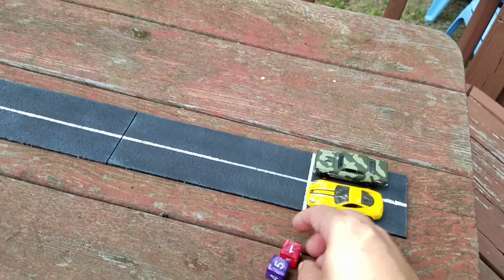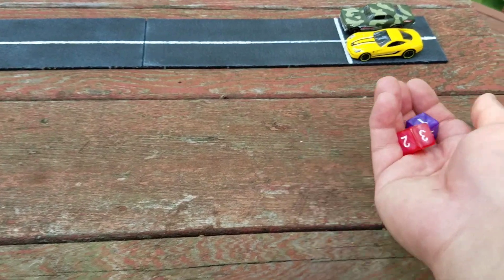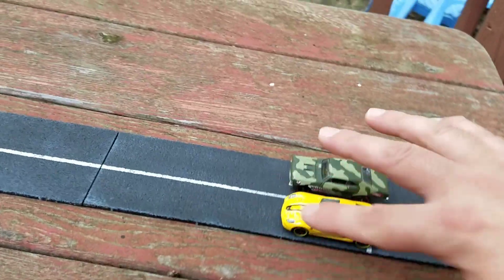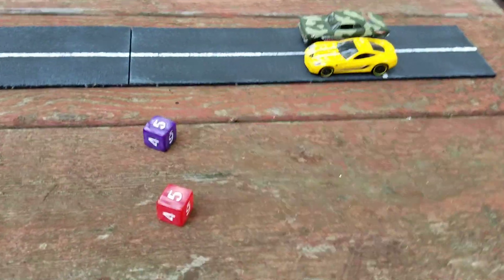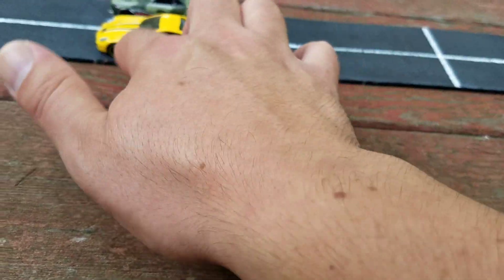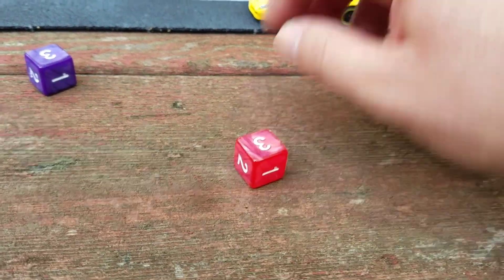For this video, red is the right lane and purple is the left lane. We rolled two and two — that's a short straight for both cars. I marked off little notches where the markers are supposed to be. I'll probably end up putting walls on this. Five and five — that's three moves for each car, so they both pull up one, two, three. It's a drag race, baby — both cars are pulling the same.